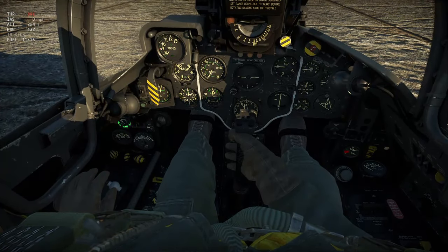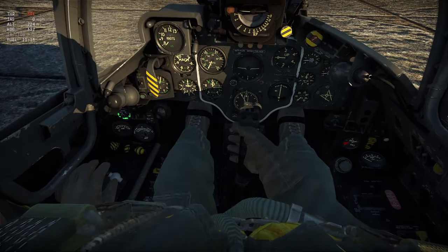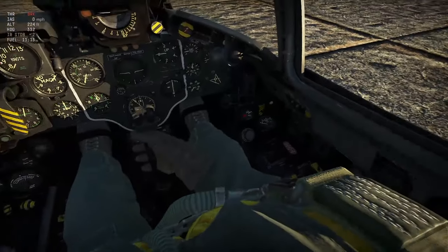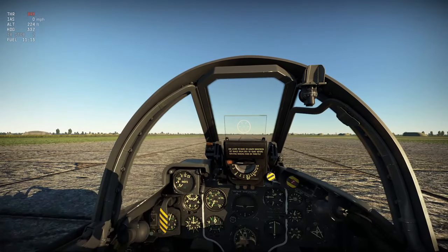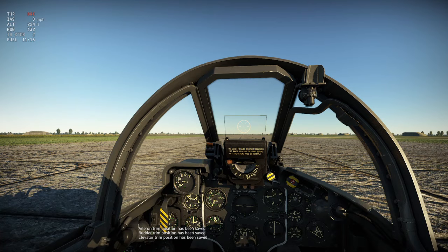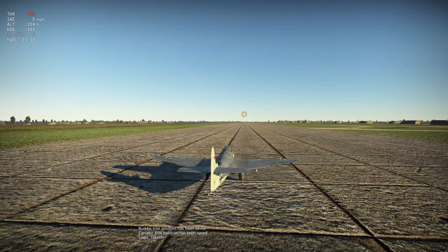So, as we always do: radio on, check the control surfaces. Control surfaces work. Electronics on. I'm going to scoot back in the seat a little bit. I'm going to go ahead and close this cockpit. I said I'm going to go ahead and close this cockpit. God damn it.